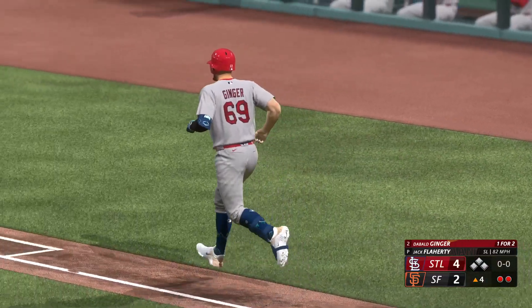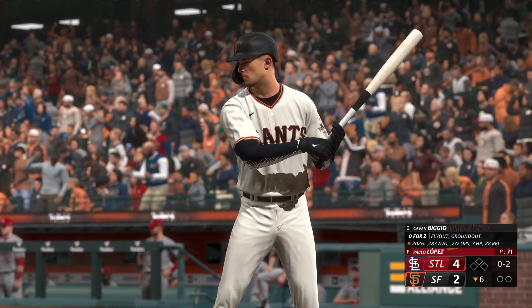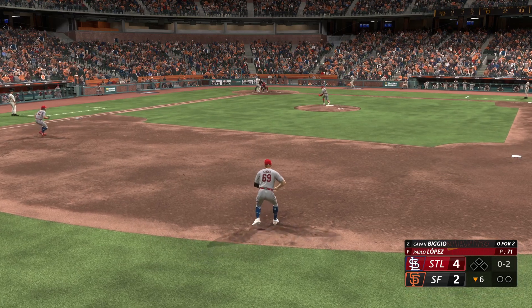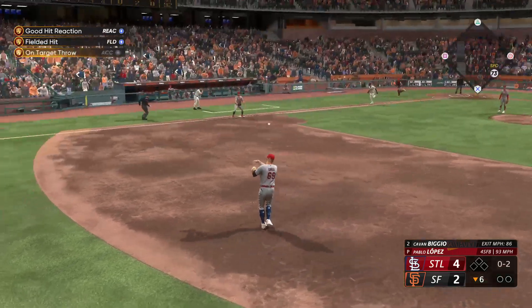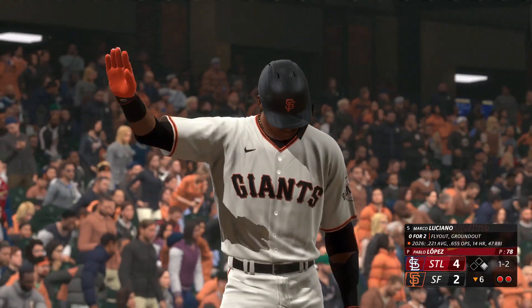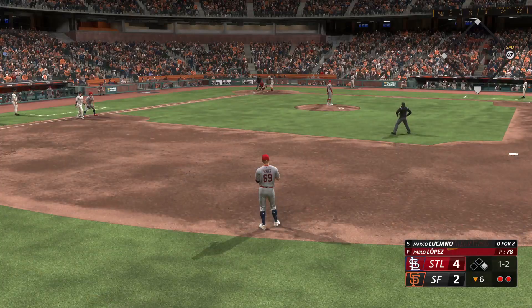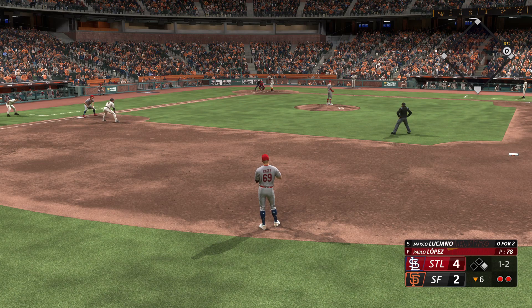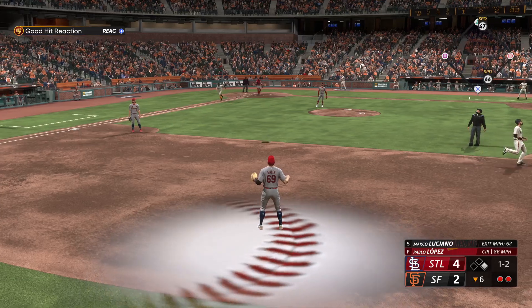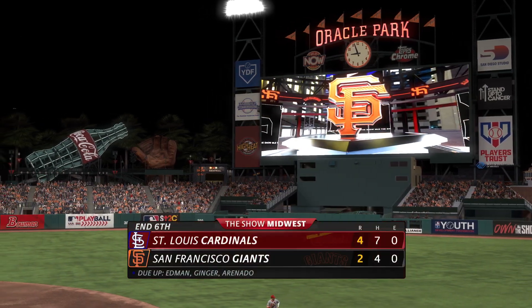Pitch number five is off the inside corner - slider, I draw a walk. Failed the dynamic challenge but I'll take the free base. Bottom of the sixth, Biggio at the plate for the third time, Pablo Lopez still on the mound, Cardinals still leading four to two. The oh-two pitch is ripped over to me at first, easy play, one away. A couple batters later, Marco Luciano - 0 for 2 - has a runner on first and two away, one and two the count. He pops it up on the infield dirt and that retires the side.